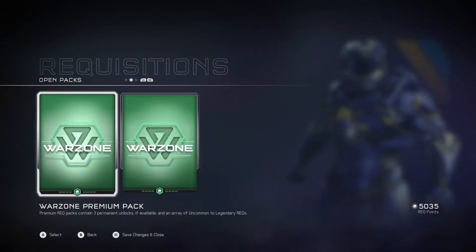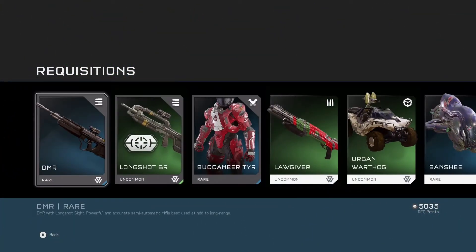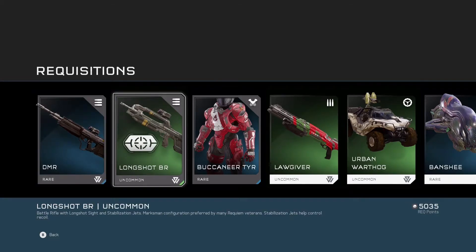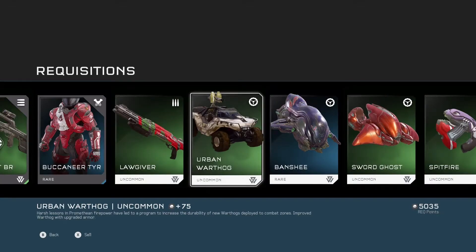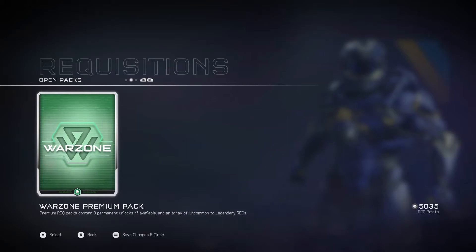All right, the two big ones — what we're really here for. Let's go with Warzone number one. Oh my god, I finally have one, it finally happens — a DMR! Quickly takes a screenshot. Okay, there we go, I'm done geeking out. Now we have the Longshot BR, the Buccaneer, Tier A Lawgiver, a Banshee, some Blazers.